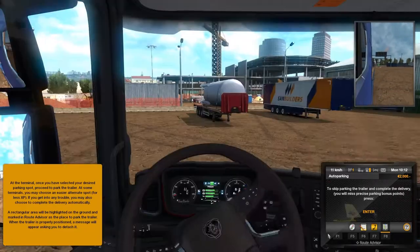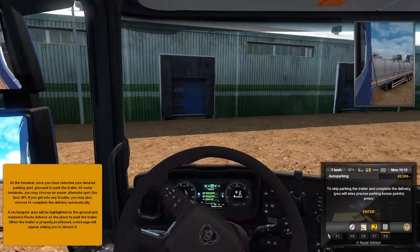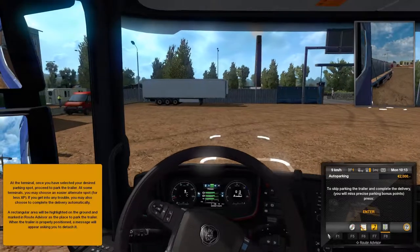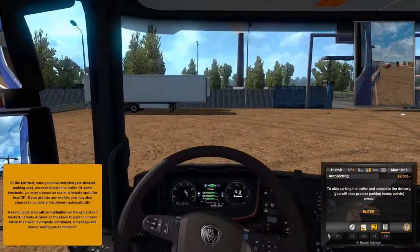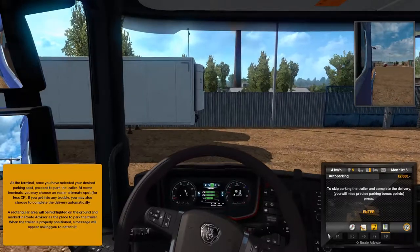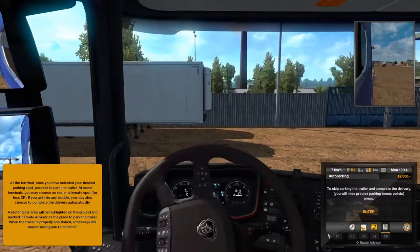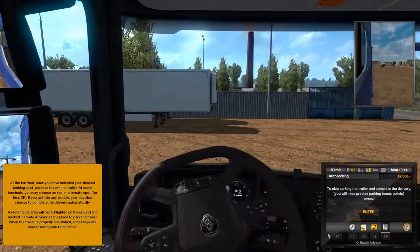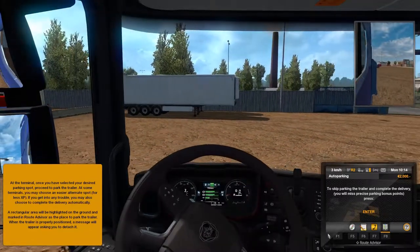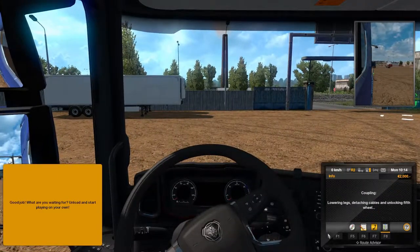We need to park over there. I'll go up here and then return to park. We need to reverse again. Now I'll reverse in and we should be fine. Almost — yeah. Okay, ready for unloading. Press the T button. And we finished our first job.